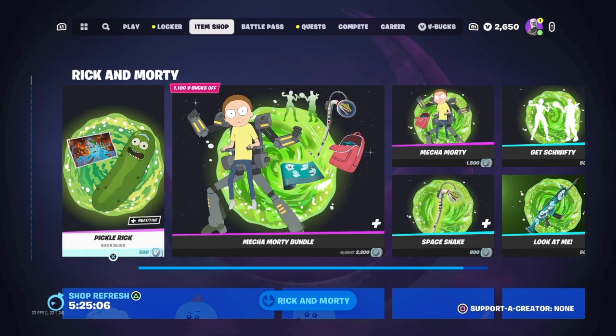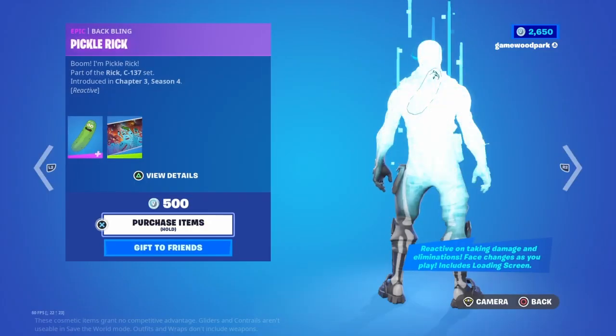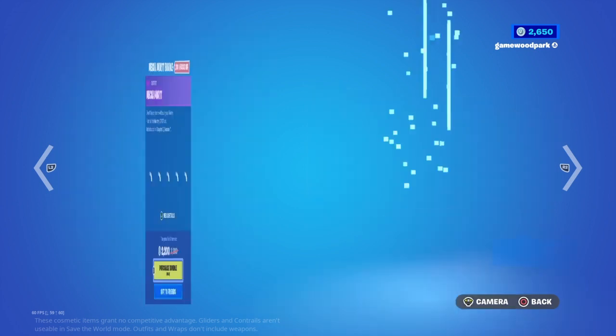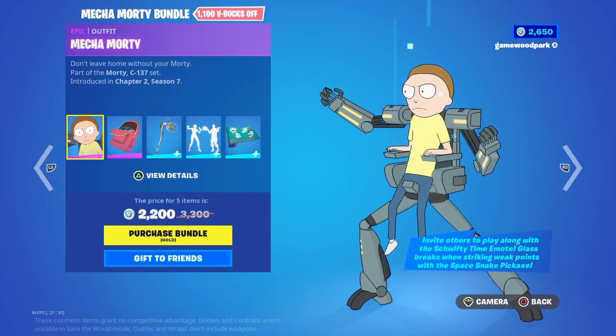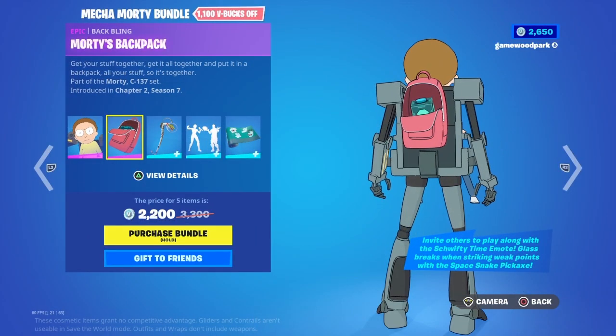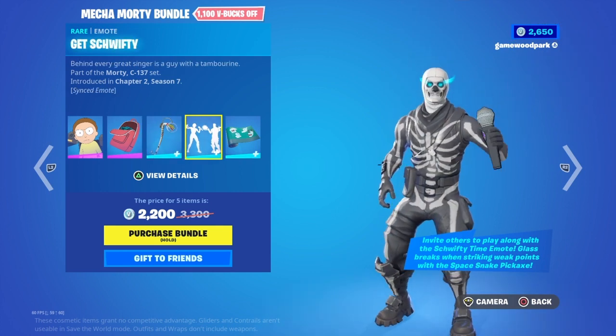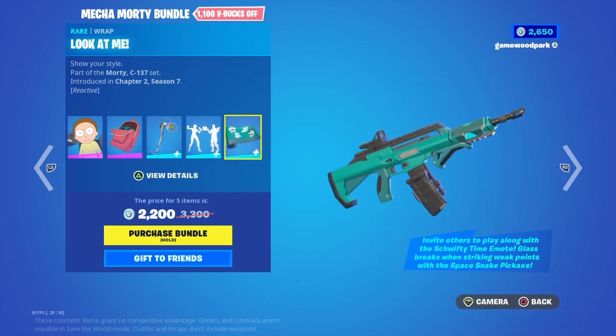First we have the Rick and Morty set. We have the Pickle Rick back bling with a loading screen, Meeseeks and Destroy, and then we have the Mecha Morty bundle with Mecha Morty, his back bling Morty's Backpack, his pickaxe Space Snake, his emote Gets Shrifty, and his wrap Look at Me. You can buy them separately if you like.